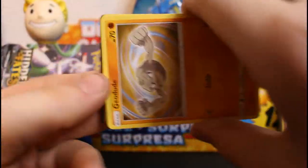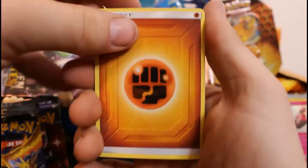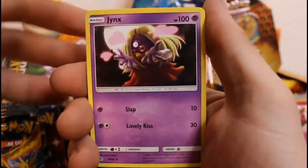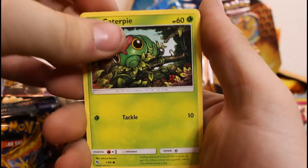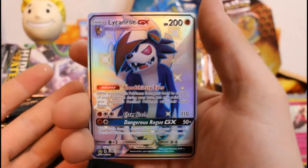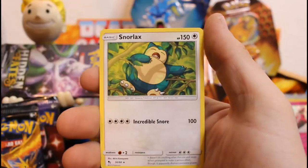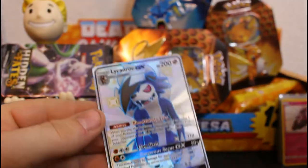So far so good. No matter what happens now, can't be disappointed. There's another code. This has just been incredible, absolutely incredible. Misty's Determination, Scyther, Jynx, Geodude, Slowpoke, Clefairy, Jigglypuff, Caterpie — what is happening? Lickitung Rock GX Shiny again! Another one! Look at that!